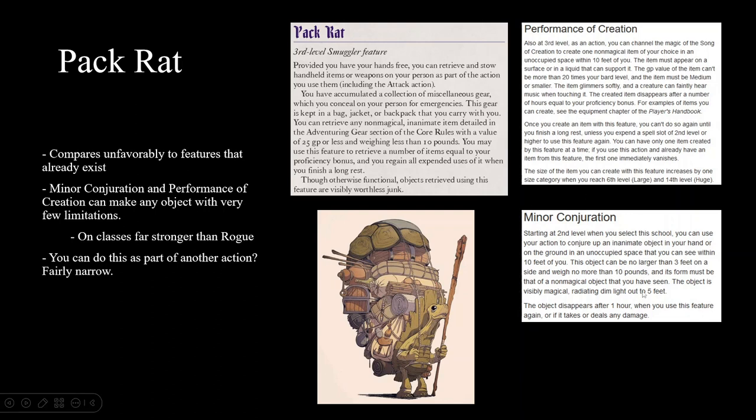For instance, Minor Conjuration of the Conjuration Wizard is a second level feature — so it's getting it earlier — and it doesn't have restrictions on price or having to be in the Adventuring Gear section. Performance of Creation, which a third level Bard gets, gives almost no guidance on what it is. It just needs to be medium or smaller, up to eight feet tall, and the gold value needs to be 20 times your bard level — that's 60 gold pieces, compared to Pack Rat's flat 25 gold that never scales.